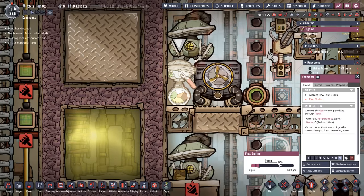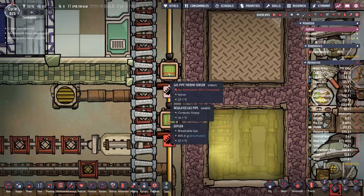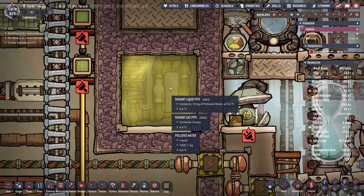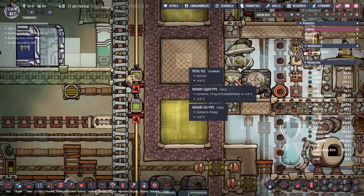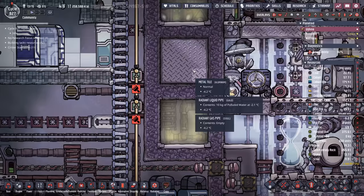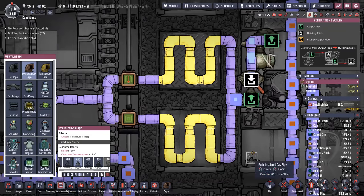We have a gas valve set to 100 grams per second. 100 grams is important because at that rate the gas is not going to state-change — it's not going to go from steam to water once it falls below 97 degrees. For the purposes of the experiment we do have two thermosensors: one for the metal tiles and one for the polluted water. The polluted water is now at 2 degrees and the metal tiles are about minus 5. That's all going to change once the steam starts going through. We're not just testing immediate thermal conductivity but rather the long-term combined effect with specific heat capacity. All we have to do is reconnect the pipes and now we're going to see how our experiment goes.